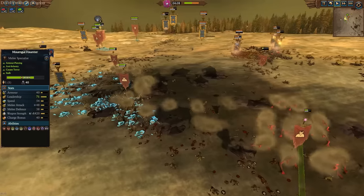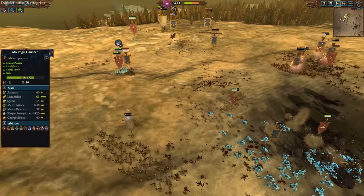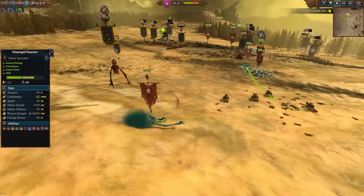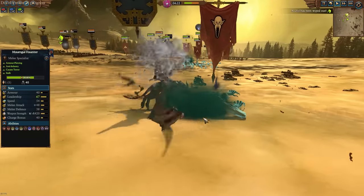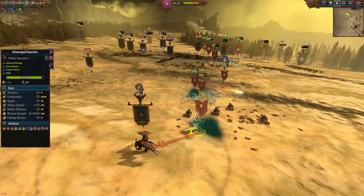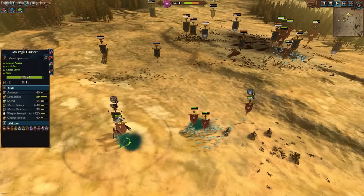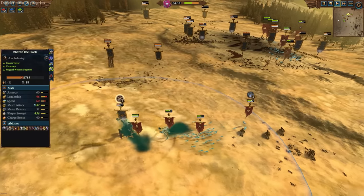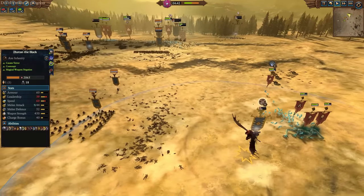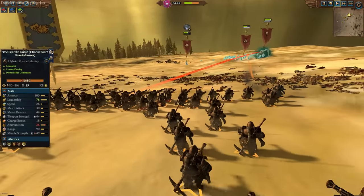Now the Vampire Coast is going to utilize one of their most effective tools — their extra mobility. They can effectively run circles around the Dawi Zharr Empire, besides perhaps the Skullcracker and Zatan the Black on his Llamasu. So they'll retreat and look for a round two. As Zatan the Black goes in to deal with the Morghul Haunter and attempts to escape, look how fast that thing is able to disengage and re-engage. Multiple times, Zatan will try to take flight and multiple times he will get smacked and take a whole bunch of damage from those Haunters. He really doesn't want to take on a Morghul Haunter solo.